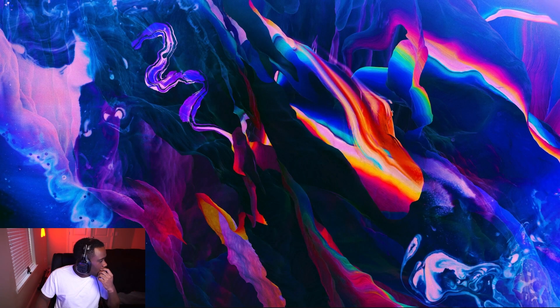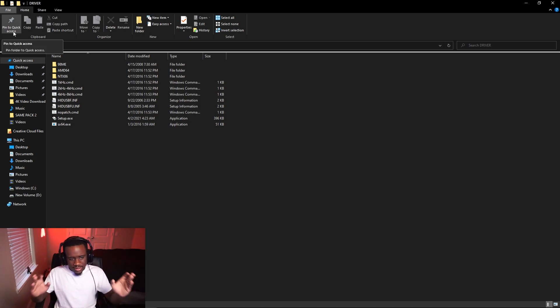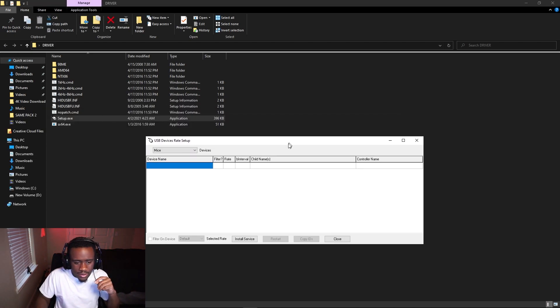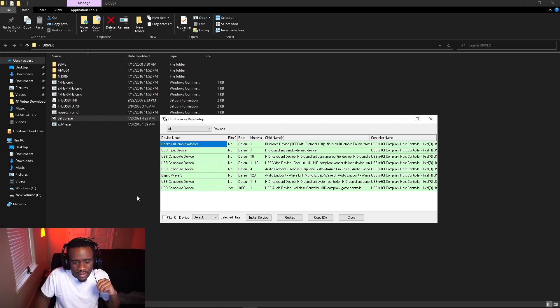Exit out and find where the files were placed. You'll see a folder — go into the 'Driver' folder. Open it and press 'Setup.' It's going to pop up a window. Once you open it, you might not see anything at first. For the devices section, make sure you set it. Your filter should be on 'Yes,' the rate should be on '1000,' and the polling interval should be on '1.' That's all it should say.